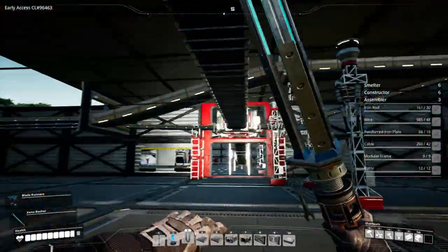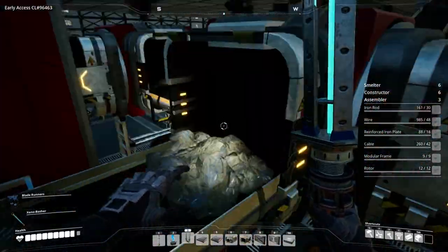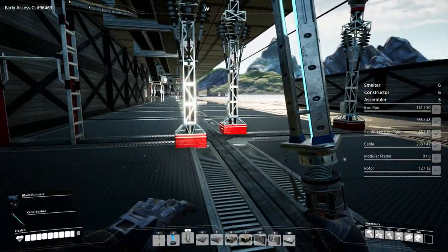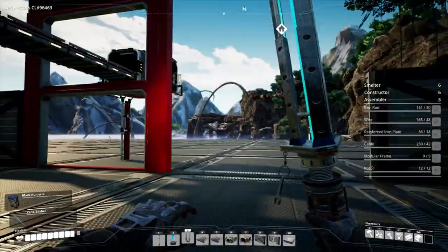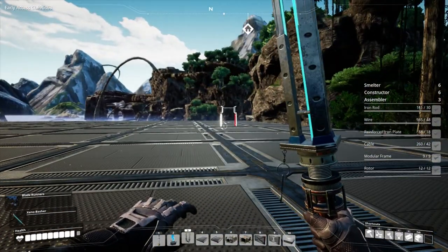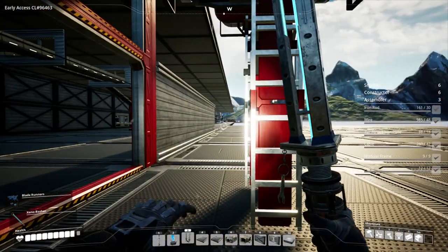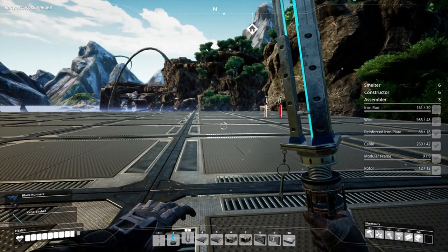I've got it set up so our iron which is coming in is pretty slow right now. I need to get some steel stuff made to make some encased industrial beams to improve our speed everywhere, and get Mark 4 belts. But anyway, I'm going to work on our reinforced plates in this room here. We want a total of six smelters, six constructors, and then three assemblers.